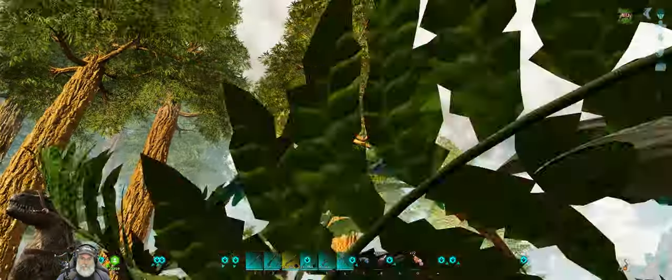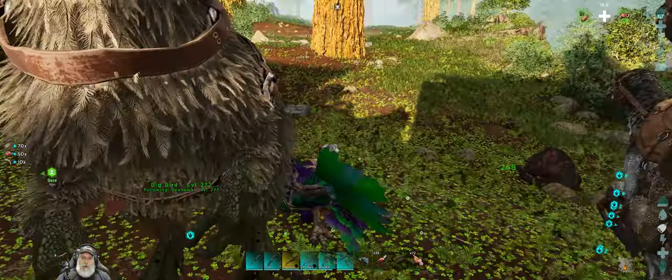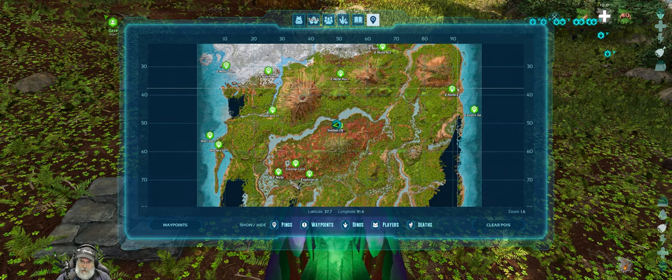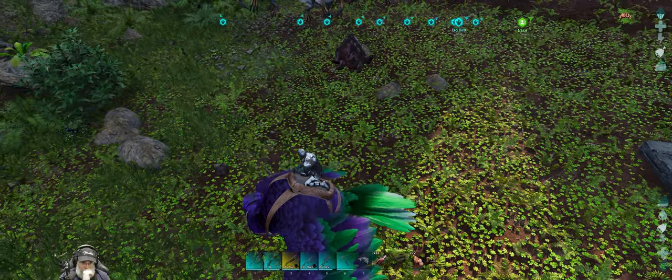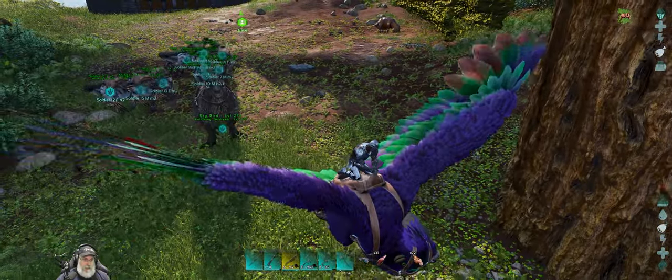We'll pull the Giga down to the shore, kill it, and then probably take the group cross-country-ish. We could maybe go through the swamp — there'll be a lot of stuff to kill. Up to the green obby. And then hopefully they will be leveled enough to where we can leave this batch there, then come back and get another batch and do something similar. That's the tentative plan. I'm not going to bother trying to put them in a train because they're going to get all clustered up anyways.